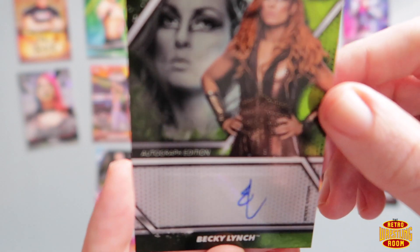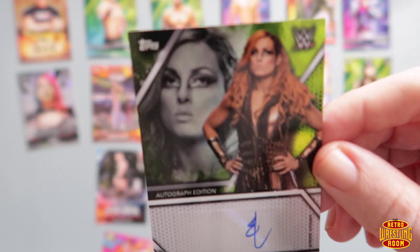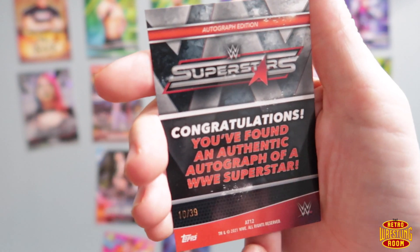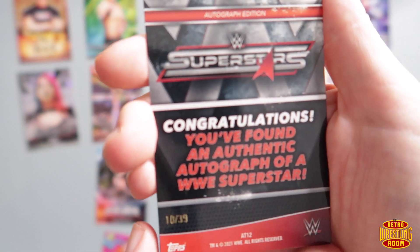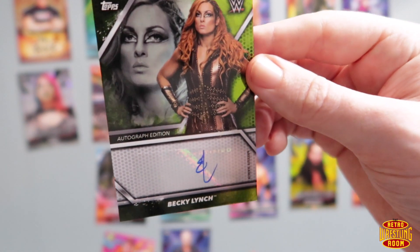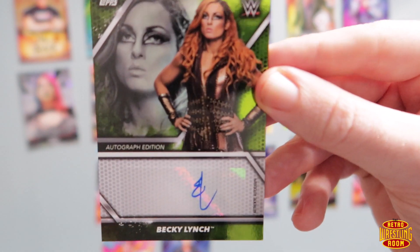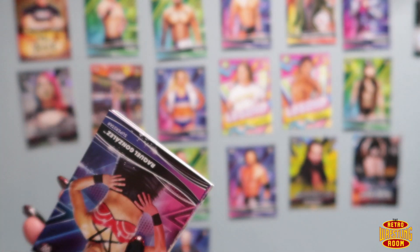Oh, we finally got one! Amazing — good hit! So guys, we finally got our autograph. We've got a Becky Lynch autograph card. What color is that — like green? On the back: 10 of 39. Yeah, so there you go guys — 10 of 39. What a weird number. Maybe she messed up one because it's a sticker autograph — maybe the sticker didn't go on right. It was meant to be 40 and they messed up sticking the sticker on it. Wow guys, we finally got one! This special pack is going to be a dud — I can't imagine the special pack being much better than that now.